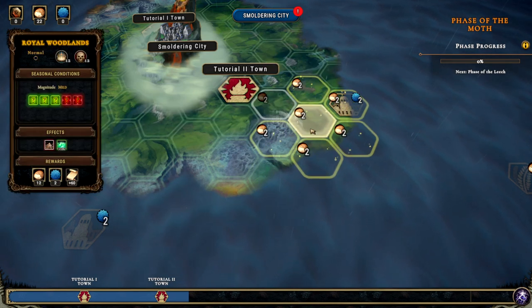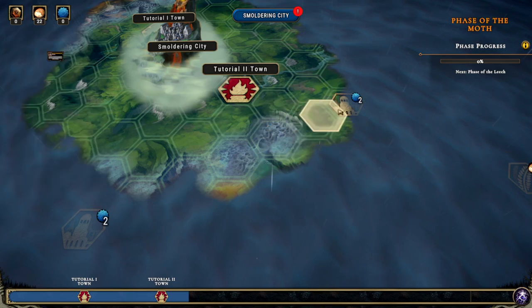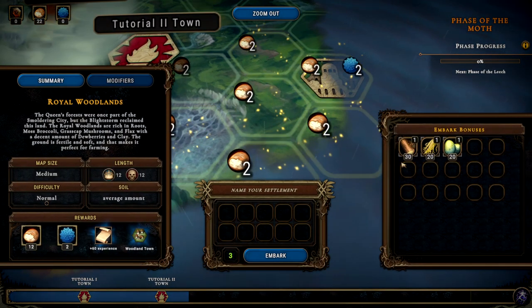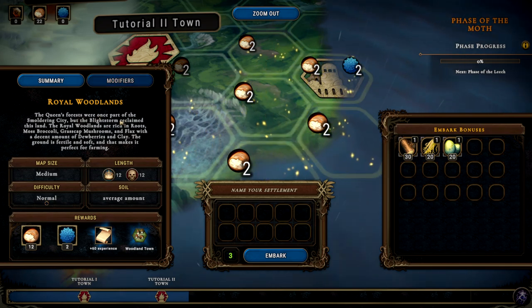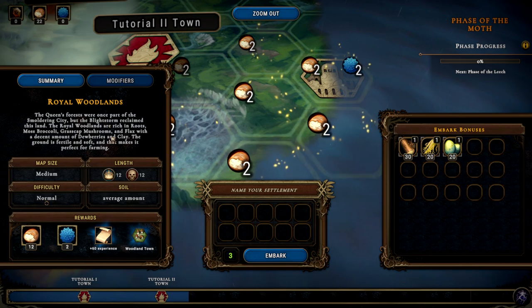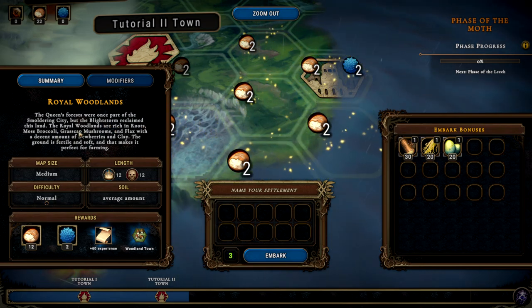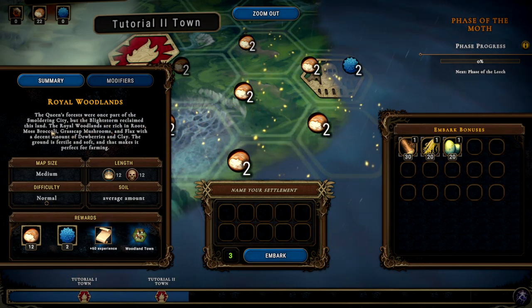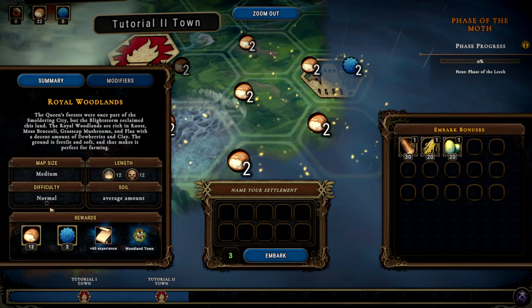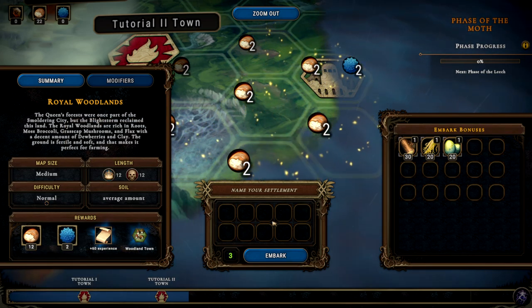So yeah, let's go build ourselves a town. We'll pop it down right over here — we get some food, we get some ruined settlement nearby. This is the royal woodlands. Queen's forests were once part of the smoldering city, but the blight storm reclaimed this land. They're rich in roots, moss broccoli, grass cap mushrooms, flax, some dewberries over there. Normal difficulty — we have some things we'll get if we do this.